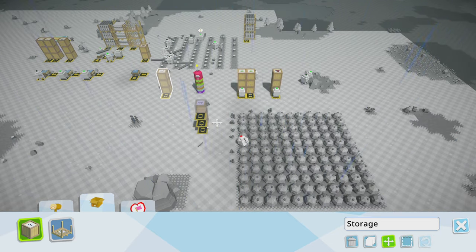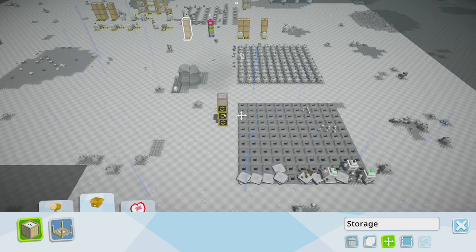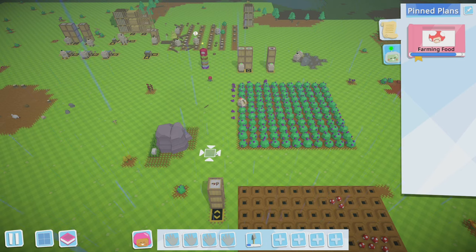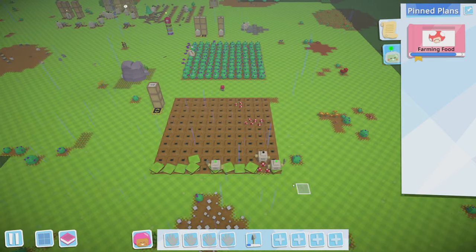Still got to get used to the keybinds - I always hit spacebar thinking it'll center the camera on my character, but it doesn't. Let's do storage right there. I guess let's start planting mushrooms - actually let's build a robot to do that.